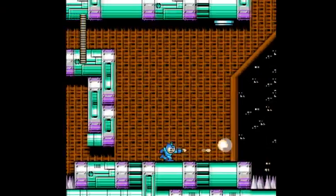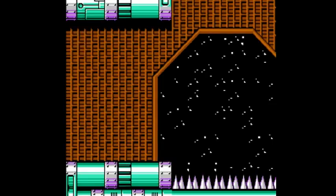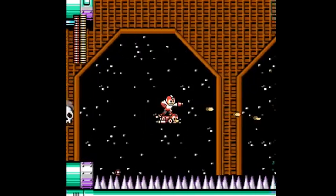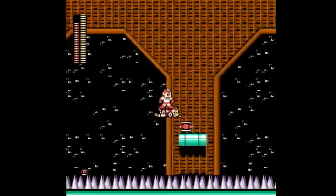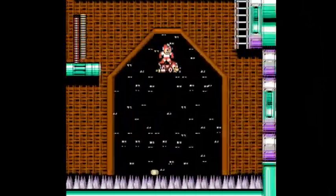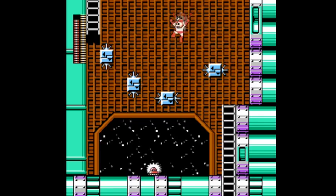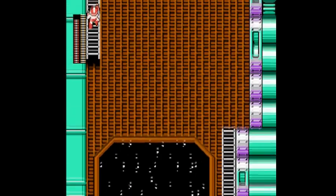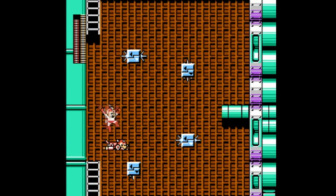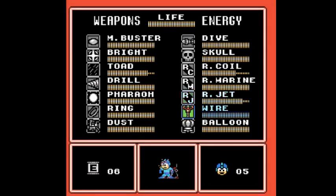Right here you're going to see Rush Jet in much better form because we're going to be using it for quite a stretch. It always goes in one direction just like Item 2 from Mega Man 2, but you can control the up and down of it — and you can't stop it. These platforms are pretty interesting. They require some timed jumps, but nothing you can't handle by this point in the series. I used Rush Jet to skip those bottom two platforms whose timing's a little bit off.